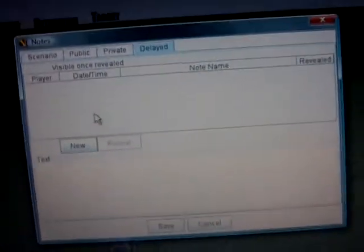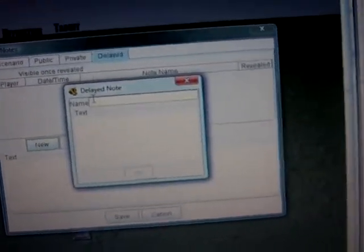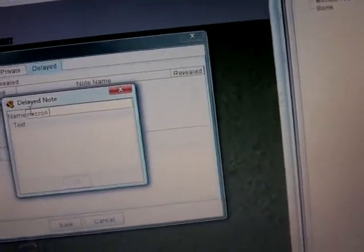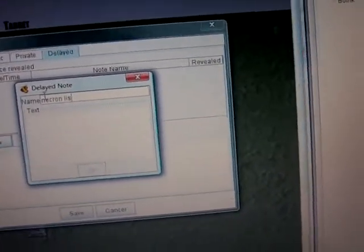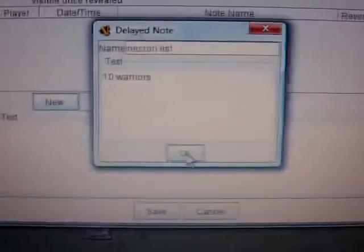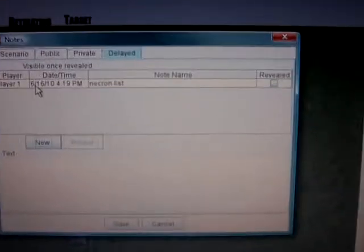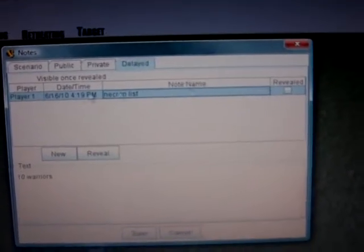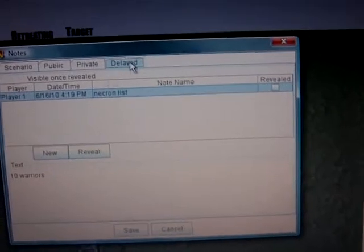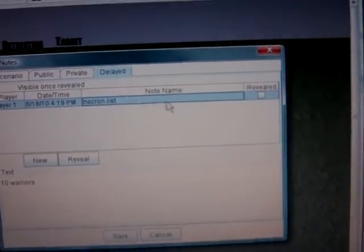And then there's delayed. Delayed is really good if you want to do, like, a list — say, my Necron list. It's a really good spot for stuff like your army lists. You can put your stuff in here, like I've got 10 warriors. Let's just say that's my whole list, so you click okay, and now this is delayed. What this means is that your opponent and the observers — no one else can see this. All they can see when they click delayed is that there is something here called Necron list, but they can't see what's in it.